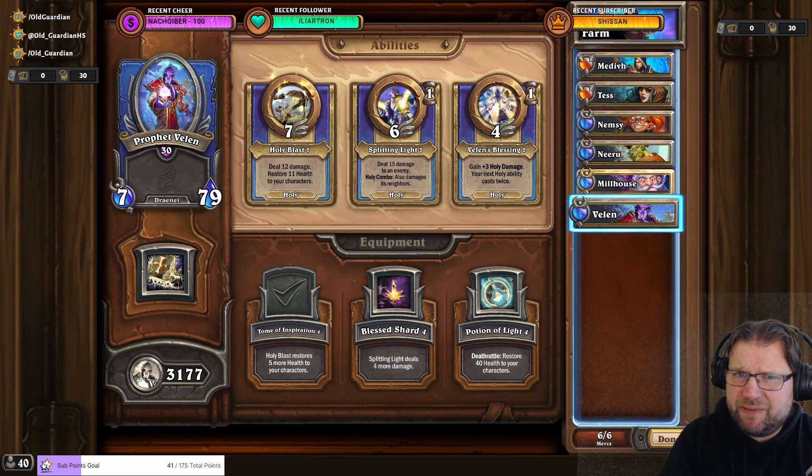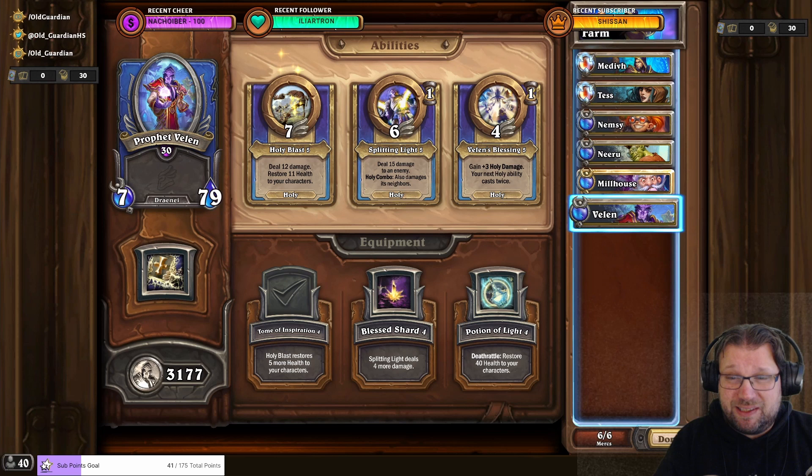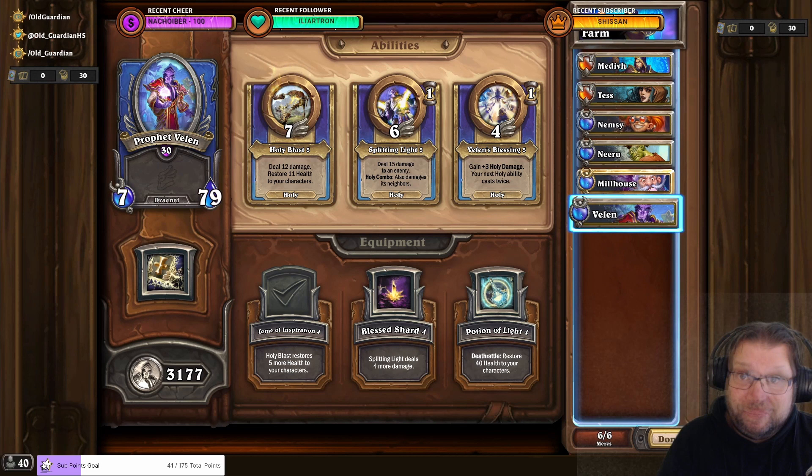It might be possible to shave some seconds or even minutes from the overall task grind by changing the combo a little bit and going for some synergies. But what I really like about this setup is that with Milhouse, Velen, and four new mercenaries, you never have to change the place you're farming and never have to change the group composition. This is very low effort — if you like to watch a movie while farming, this is by far the easiest way to do that. And while it is low effort, it's also one of the fastest ways to fund those tasks and get your new mercenaries into a playable shape.